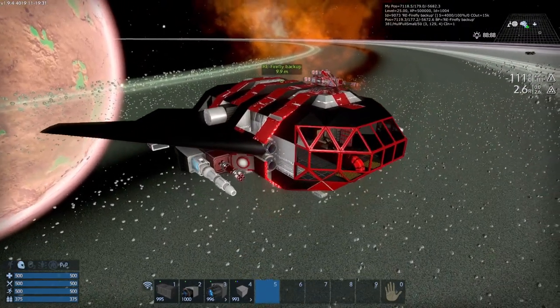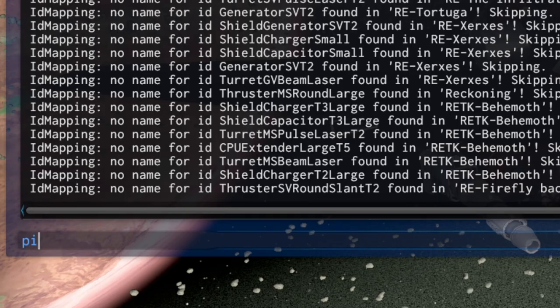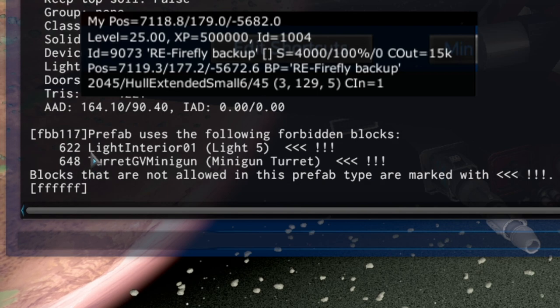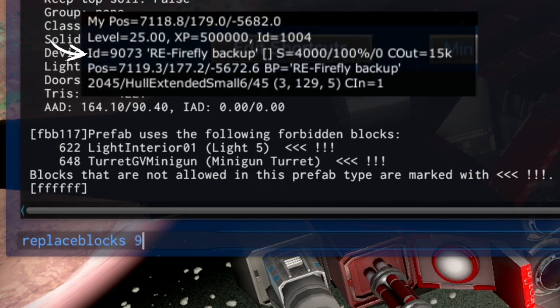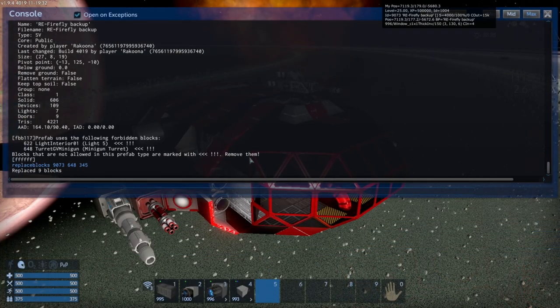Let's do another one real quick. This one is the Firefly backup, one of my backups for my scenarios. Run PI then write the name as shown in the debug info. The list shows that since this was made in Reforged Eden it uses a wider variety of lights on small vessels, and we still have the minigun turret problem. We can easily replace the minigun turrets — write the blueprint ID 9073, the current minigun code 648, and replace it with 345. All the miniguns have been replaced.